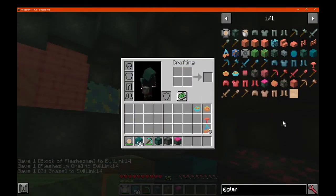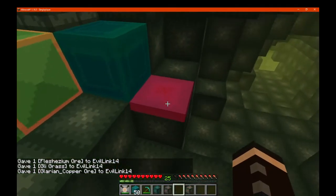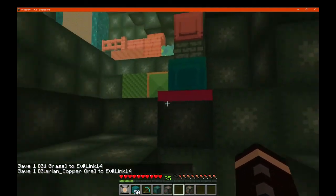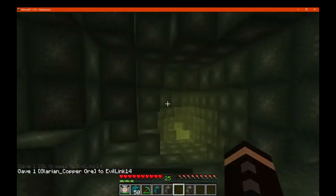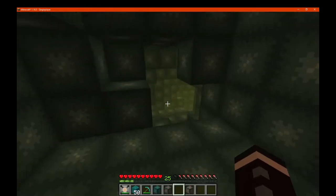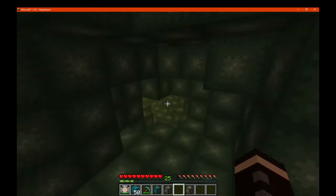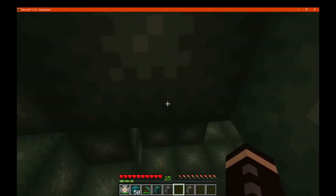And then we've got some grass and copper ore, and then that's the other fluid. The grass is just like so, so that'll be on the surface. So that's those. We'll just explore the dimension a bit and see what happens. It seems to be kind of like soul sand when walking on it, which is interesting.